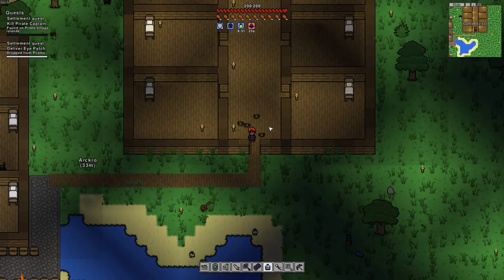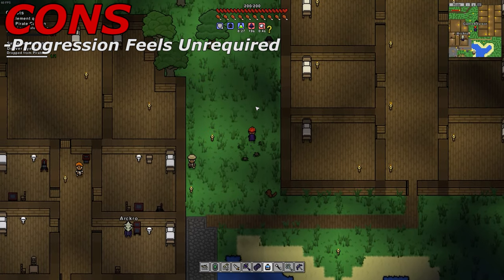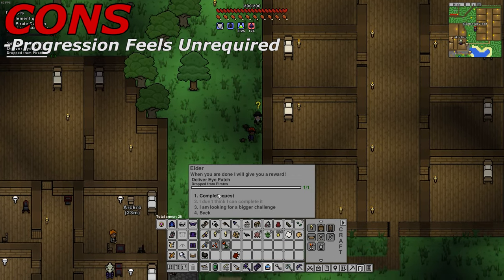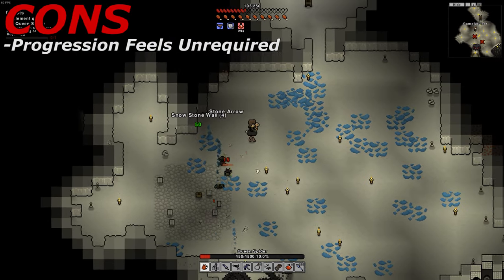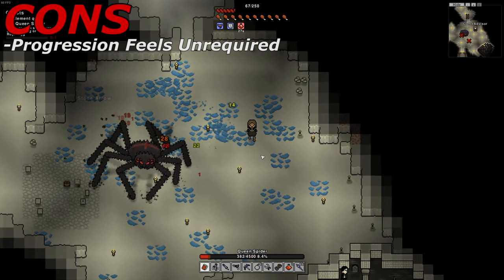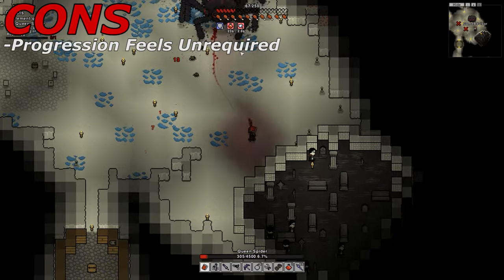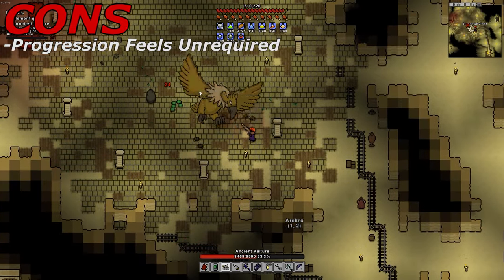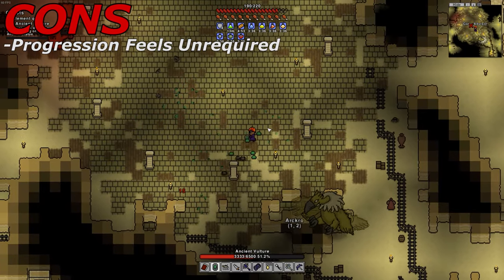Now for the cons. We really only have two cons for you today. The first one is that the progression just feels a bit unrequired. What we mean is that you don't have to grind the previous tiers of armor or weapons to make the next boss more manageable. Yes, it does help ever so slightly, but if you get a good set of armor, you can go through most of the game's early game bosses and even the late game bosses without having to change your gear very often.